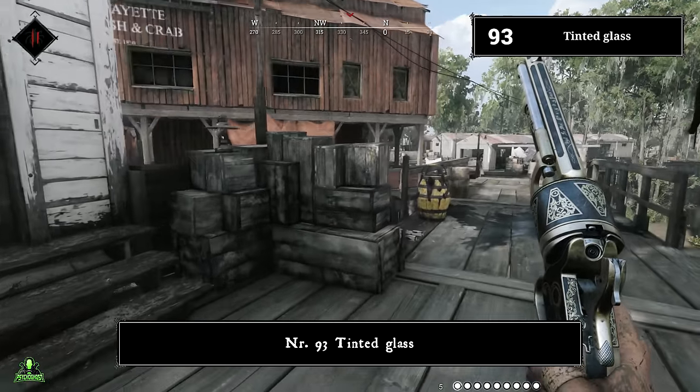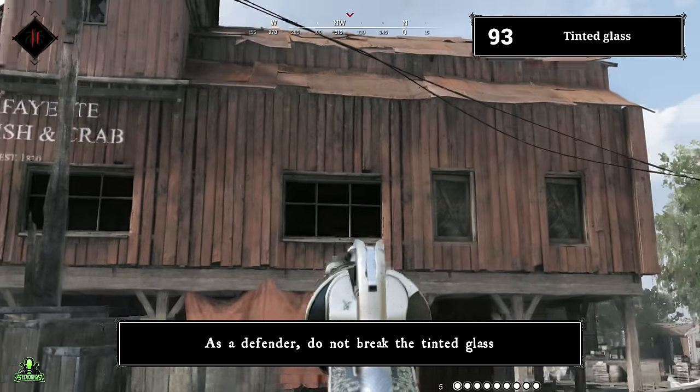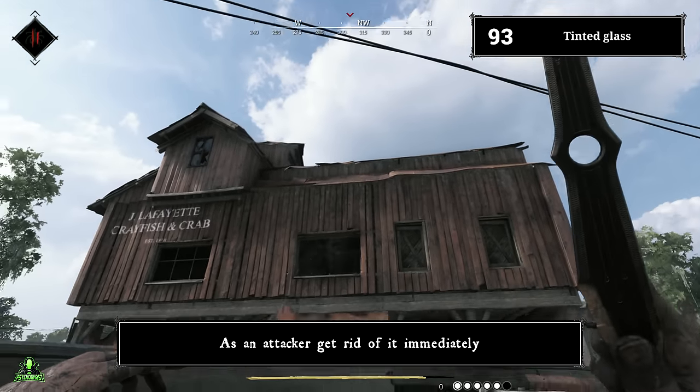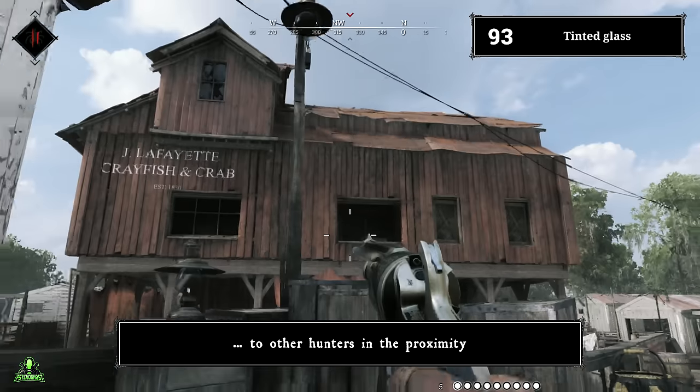Number ninety-three: tinted glass. Tinted glass makes it hard to spot enemies and movement behind it. As a defender, do not break the tinted glass. As an attacker, get rid of it immediately — but try not to shoot it, since that gives away your position to nearby hunters.